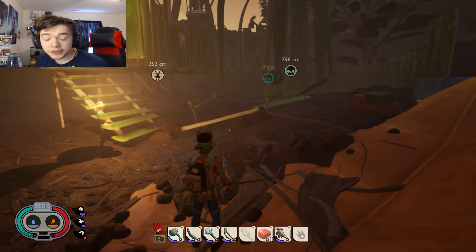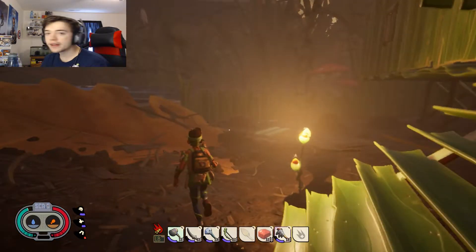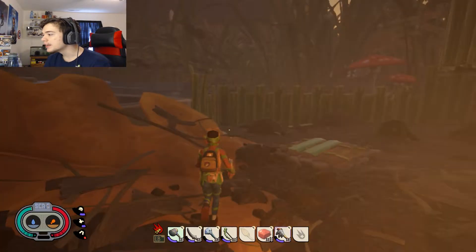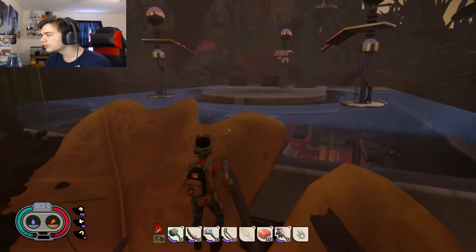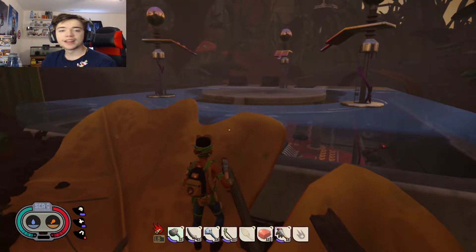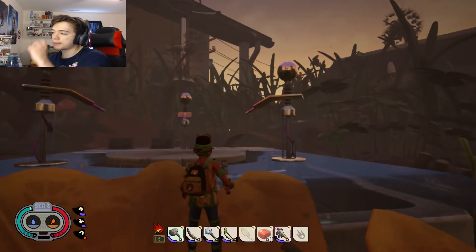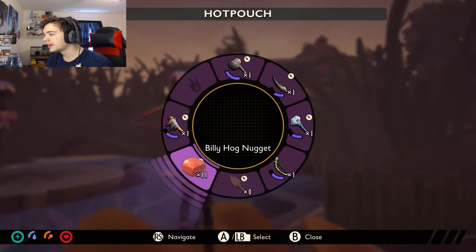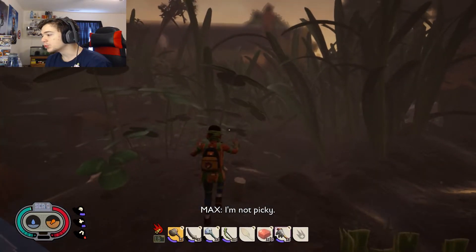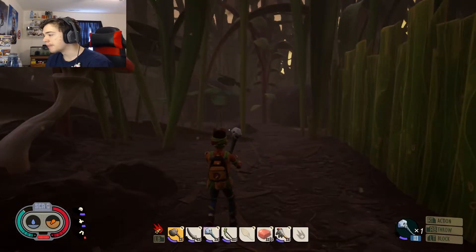What is going on guys, this is EpicSpot on the 100, welcome back to my Grounded Let's Play. Where we left off in the last episode, we got a bunch of stuff. In the last episode we explored the haze over in the corner of the backyard and there really wasn't much there to look at. We also upgraded our tools to tier 2 and got the tier 3 mint mallet.